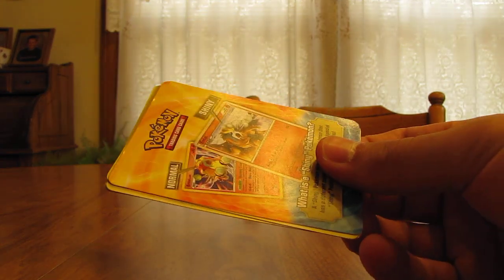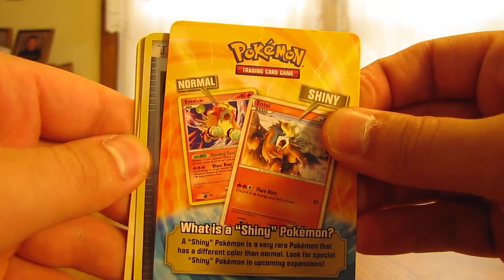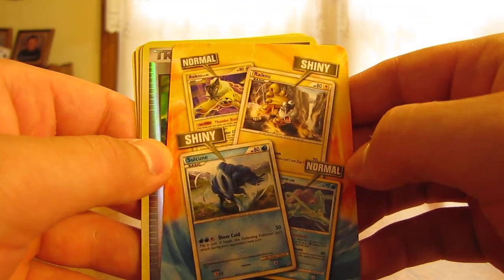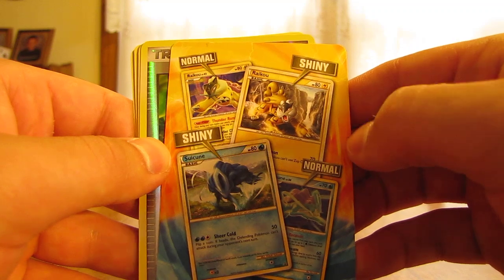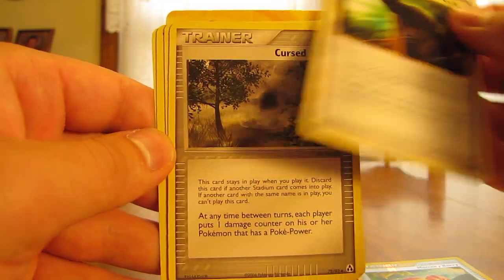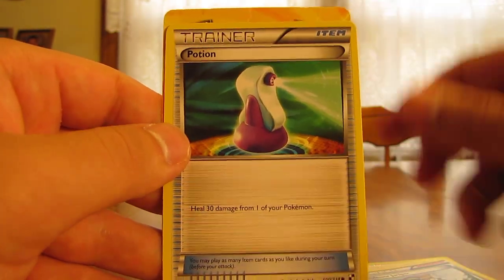This is number three. So you have a shiny Pokémon — this is on top of those tins that you get with either Raikou, Suicune, or Entei. We have Memory Buried Reverse, Seeker Supporter Card, Cursed Stone, Dusk Ball, Professor Juniper, and a Potion.